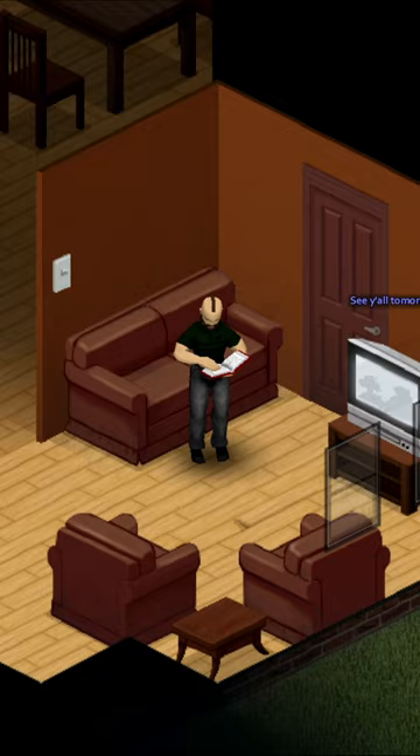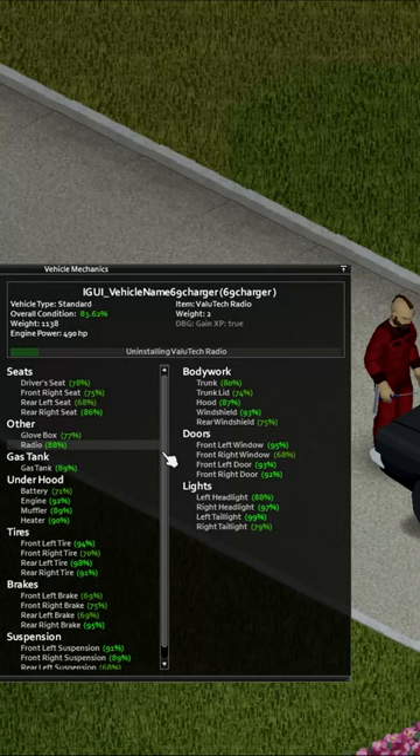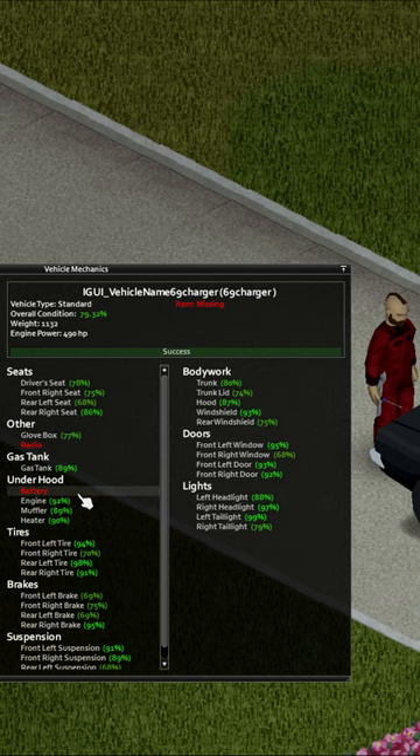From there, all you're going to need is a screwdriver. Whenever you pass a vehicle, open up the mechanics menu by pressing E on the hood of the vehicle, and remove the headlights, tail lights, battery, and radio. After you remove them all, simply plug them back into the vehicle and you'll gain the same XP as you did from removing the items.